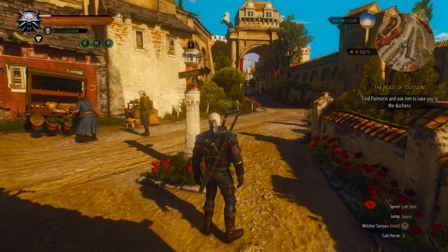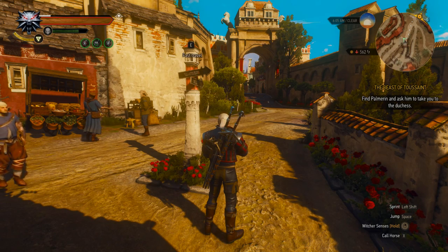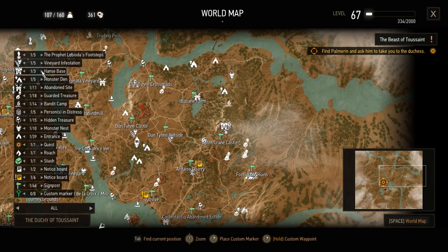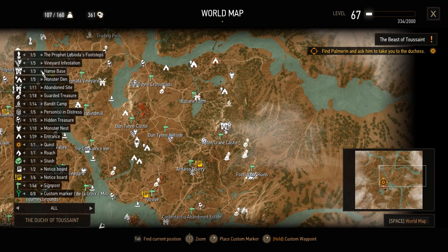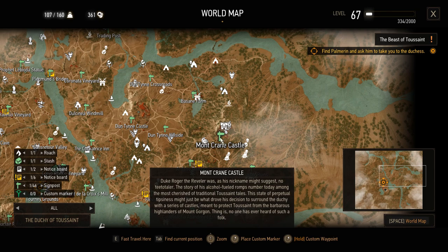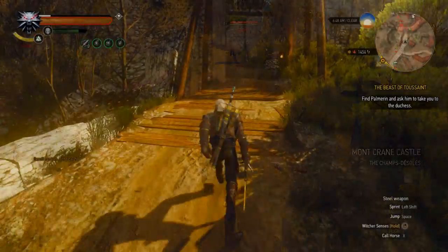Moving on to the next method, we will cover the Hanse bases. These bases came with the Blood and Wine DLC and there are three of them as you can see marked out on the map. Most of the time I like to use Mont Crane Castle, located here. Why do I use this base most of the time? It's very easy to fast travel from and to, and it also has a lot of enemies.